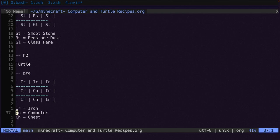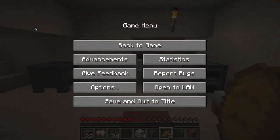And for the turtle — which is basically the computer but it can move — we need some iron, we need a computer which we make in the previous step, and we need a chest. Ok, so we need glass and redstone and iron, really, that's the thing we're looking for. Ok, so we know what we're looking for there. Let's go back to Minecraft.